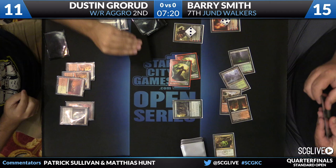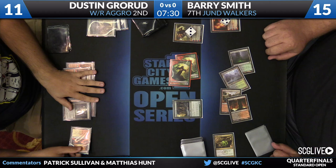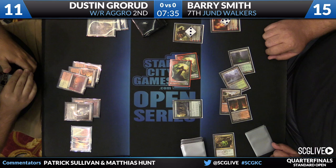Chandra has a lot of volatility in the matchup because if Dustin has one of his crusade effects, Chandra does close to nothing. Spear of Heliod and Hall of Triumph pretty much neutralize the card. But if Dustin is without one of those cards, it is Visara plus other powers — it will just take something down every turn. Not to mention its zero ability.